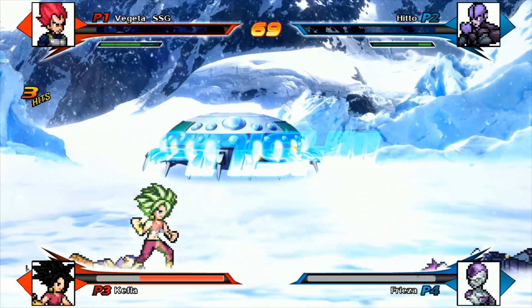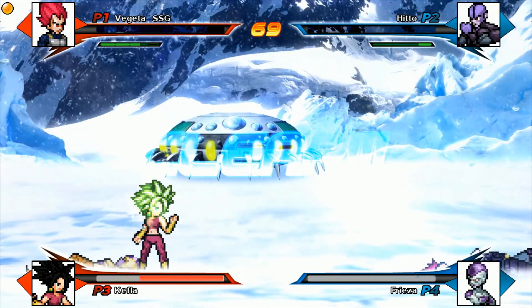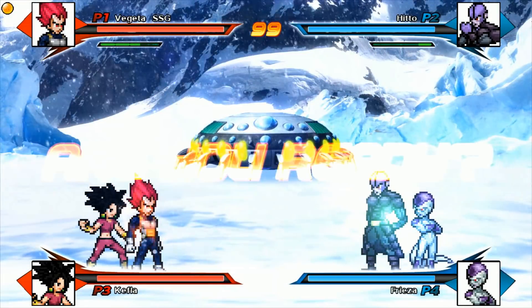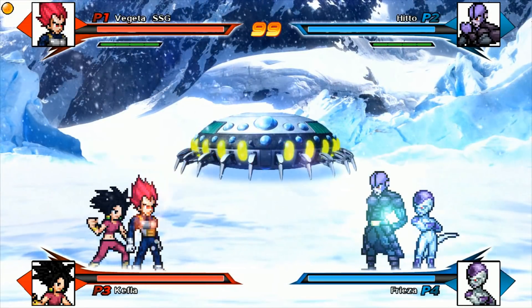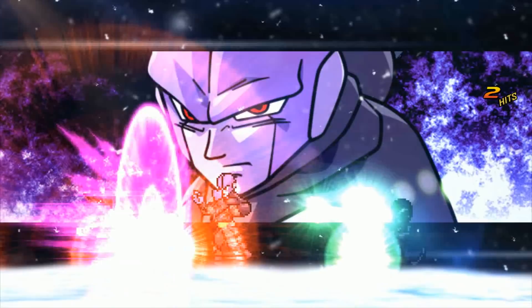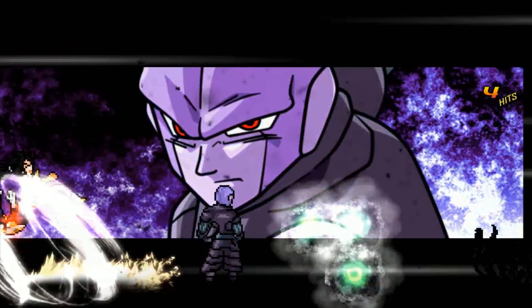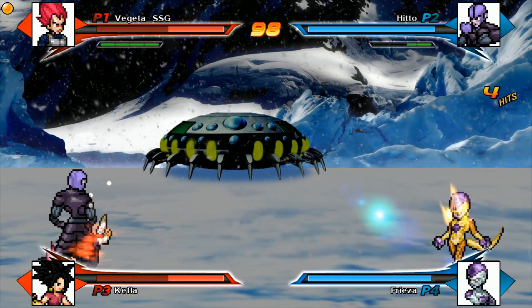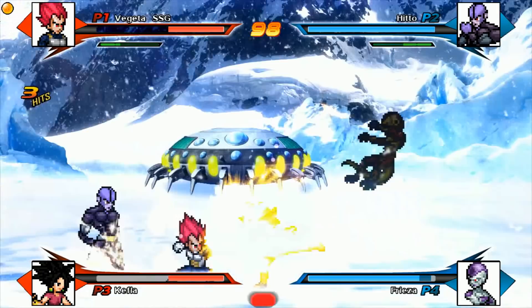Vegeta beat Hit! God Vegeta just beat Hit and they knocked each other out, which is pretty interesting. Hit came in with that time skip — yo, Hit just time-skipped both of them! This Mugen game is so fun. That's why the Dragon Ball community when it comes to fan concepts has so many great ideas.